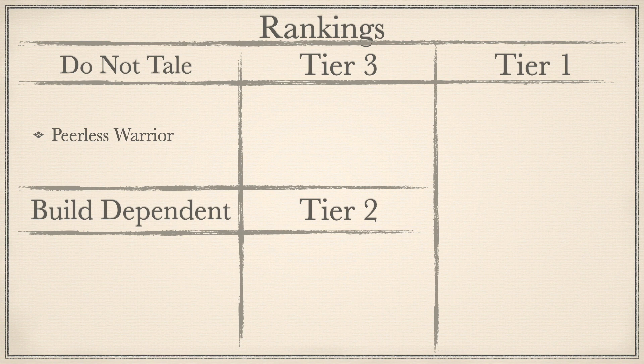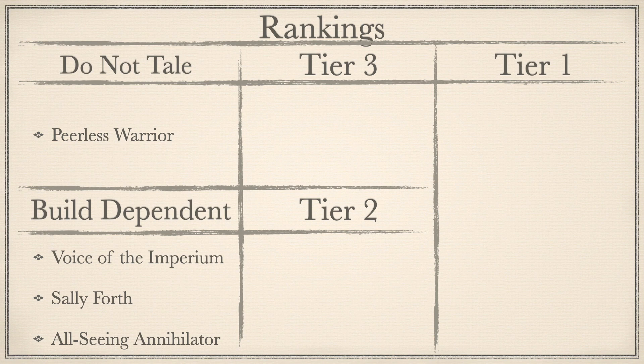So onto the part of the video you've all come to see: ranking the Warlord traits. They summarise into either Tiers 1-3, Build Dependent, or a simple Do Not Take. If you disagree with my takes, please let me know in the comments below. In reverse order, starting with Do Not Take — it's so bad in comparison to the other 10 Warlord traits it literally got its own category and didn't even earn a tier rank: Peerless Warrior. Onto Build Dependent now — these Warlord traits should only be used if you've built your army around them. Starting with Voice of the Emperor, followed up by Sally Forth, and rounding out this tier with All-Seeing Annihilator.